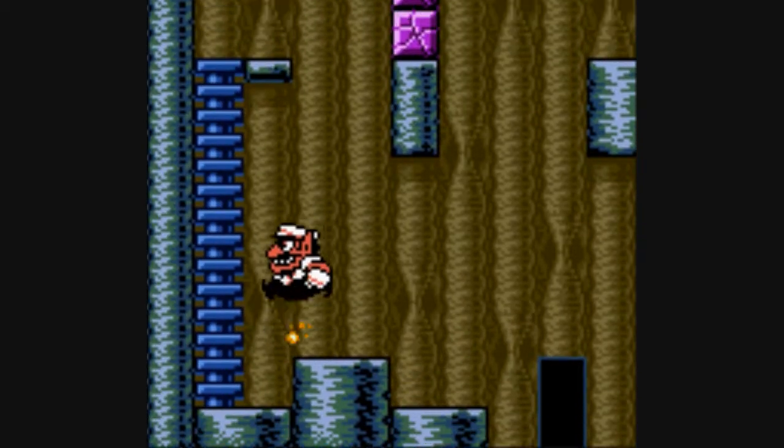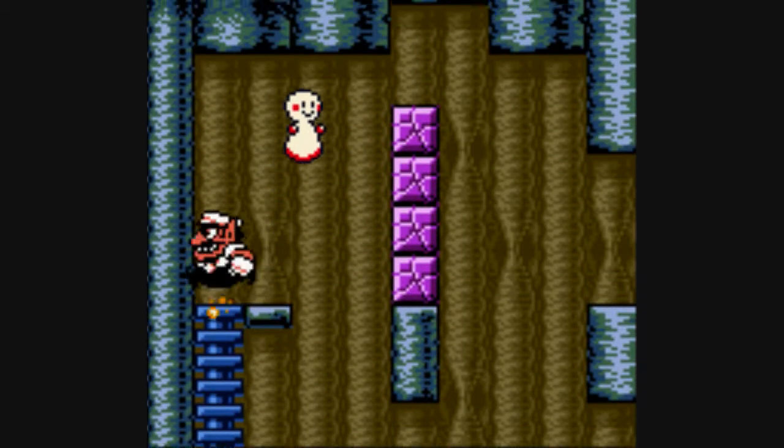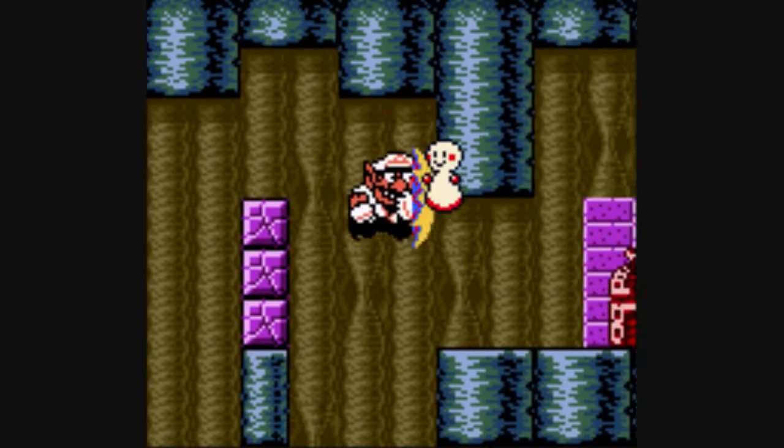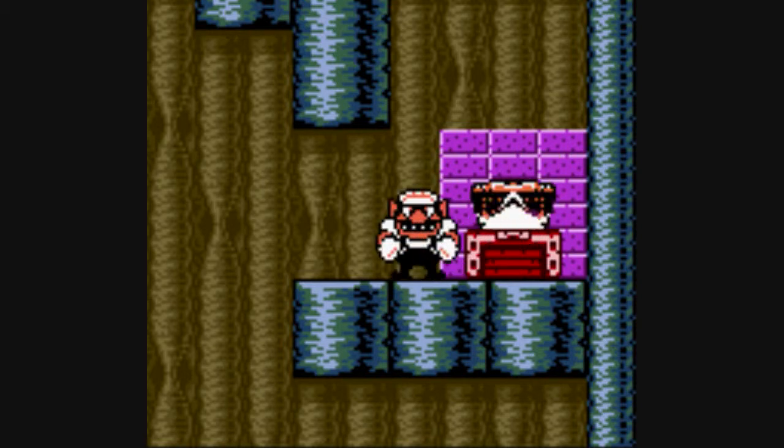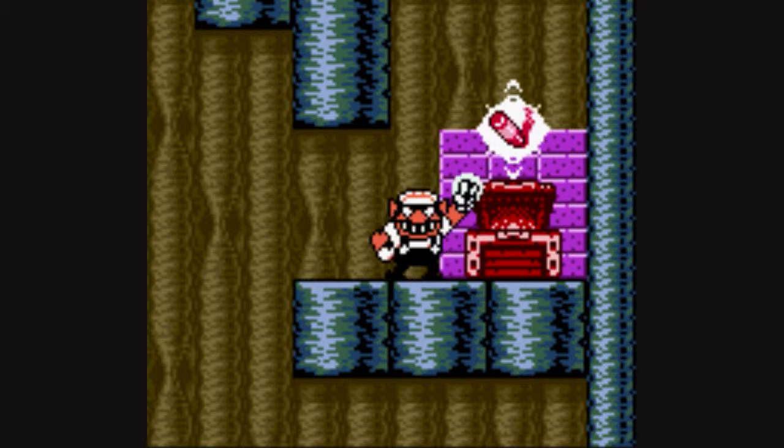Kill you. These guys — they'll give you a bad time, but whatever. We got the red treasure chest. That was simple. That was very simple. I am shocked at how simple that was. And we got a crayon out of all of that.